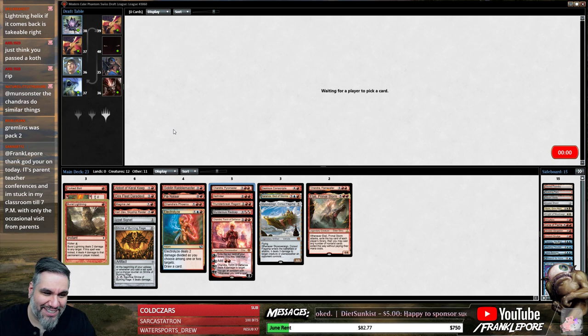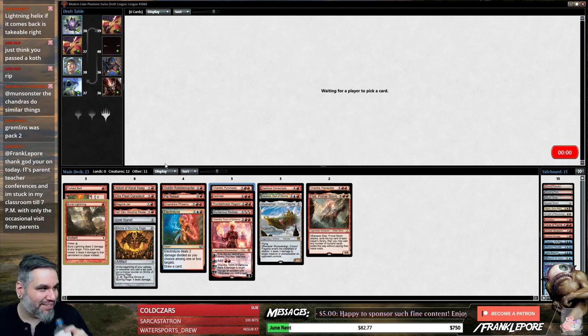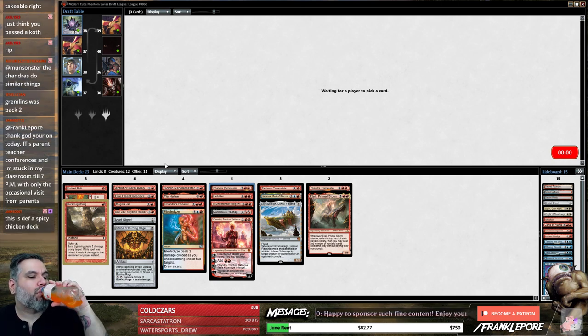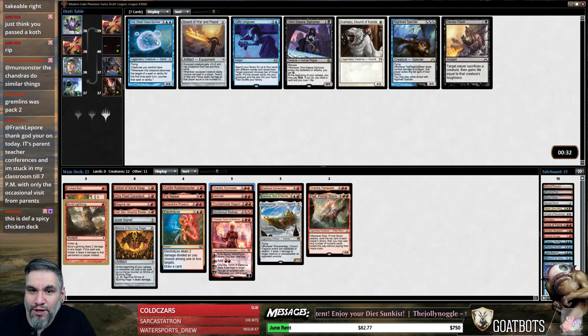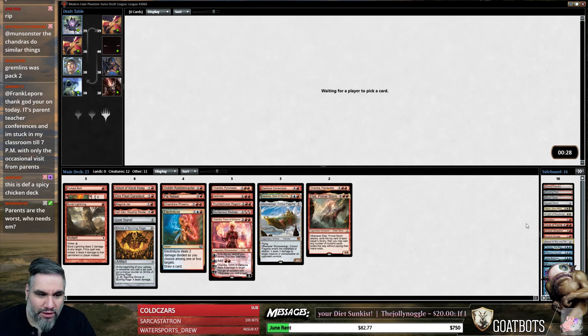Thank you — how are you on today? Oh, parent-teacher conferences stuck in classroom till 7pm with only occasional visits from parents? Wow, that sounds terrible, I'm so sorry buddy. Gamma said we got you. Alright — no, we'll just take Sword of War and Peace here. That's a playable card.